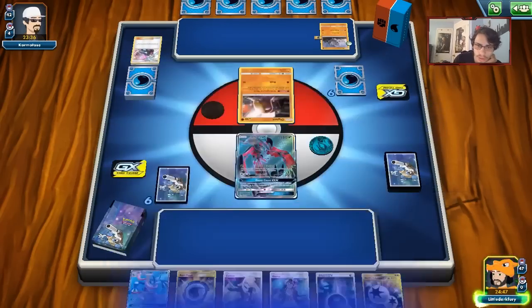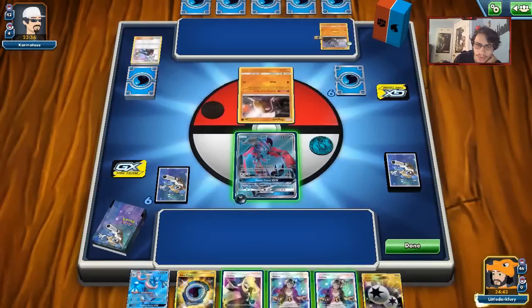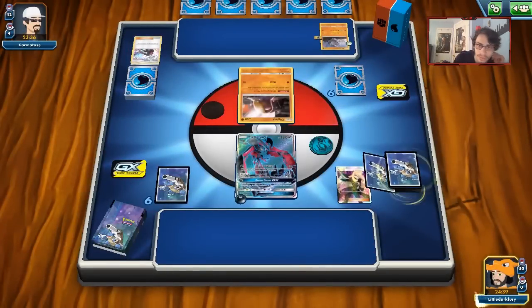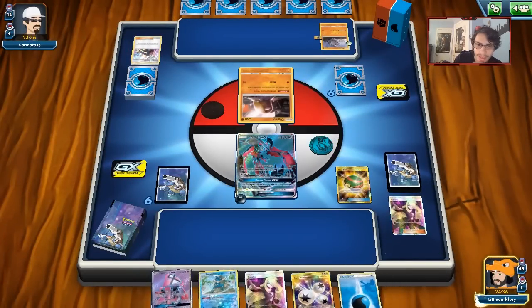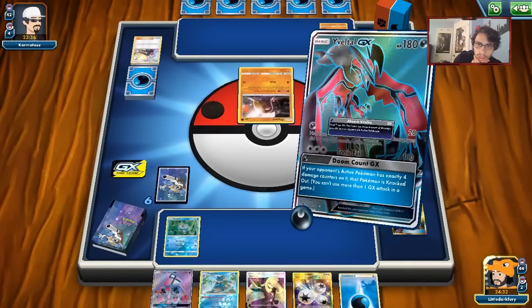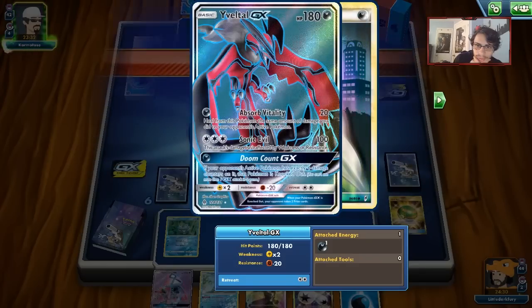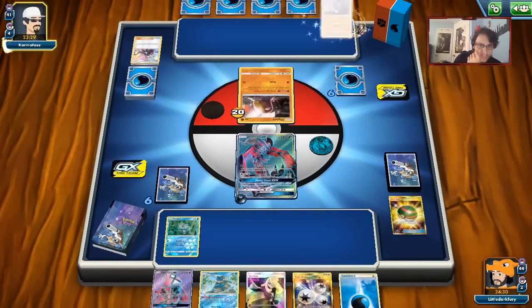Let's see if we can draw another Guzma — I get Guzma and the Rhyhorn. It's actually a good thing Diglett is trapped in the active because he can't retreat it right away. There's a Nest Ball that can get me a Froakie. Tapu Koko could be decent too with Flying Flip. We'll just attack for 20. There's a Rhydon coming down.